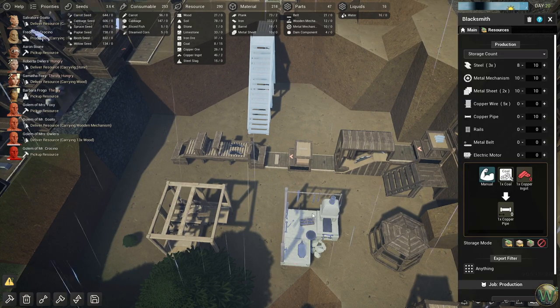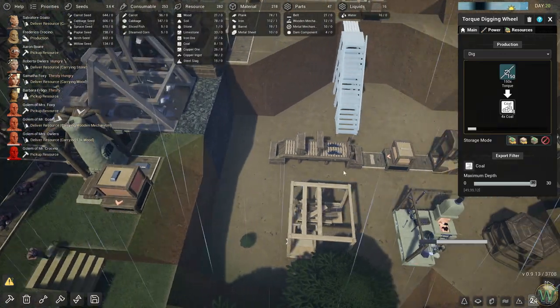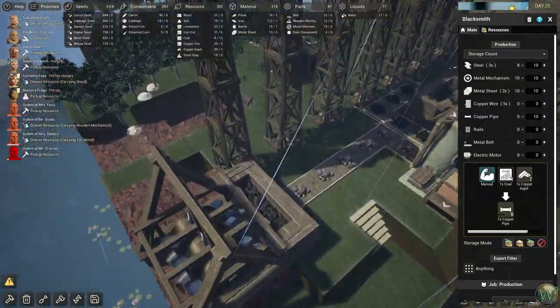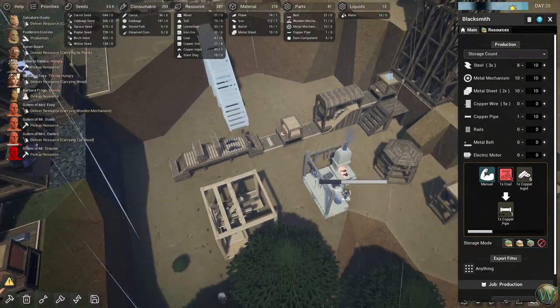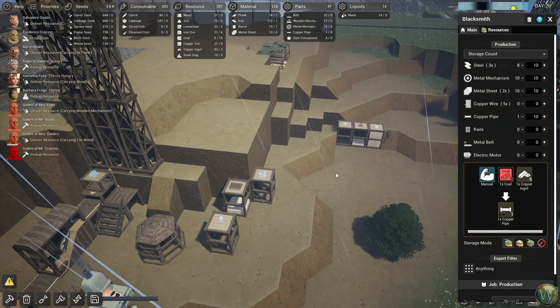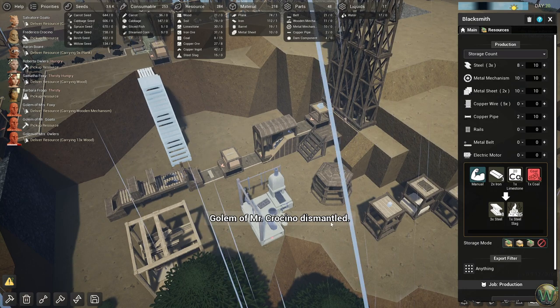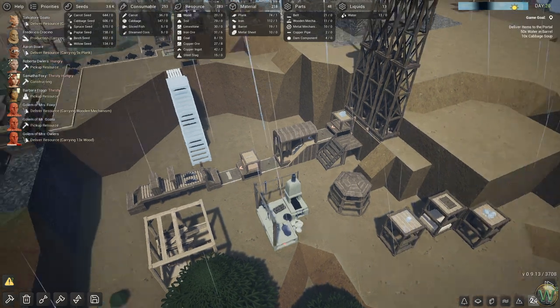I can do a two-height platform here and a one-height here, and then a bunch of wooden stairs. I could have also just etched some stairs as soil stairs, but this is kind of fun — a little dangerous in practicality, but sometimes you've gotta break a few eggs. All right, keep making steel too.